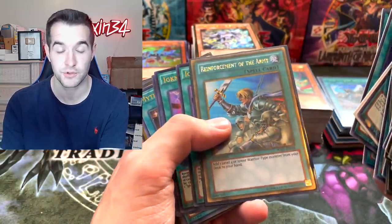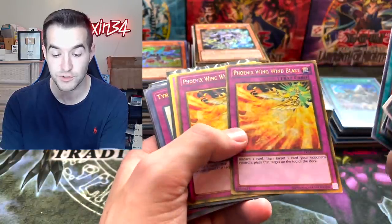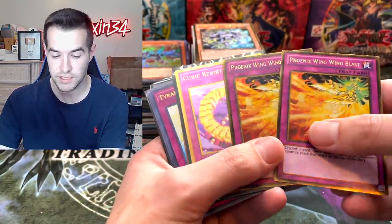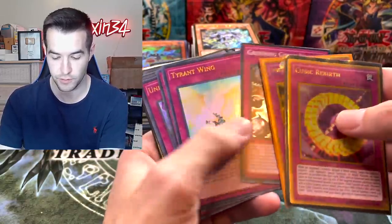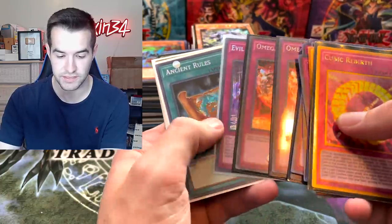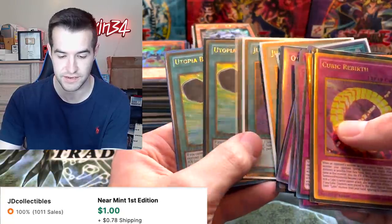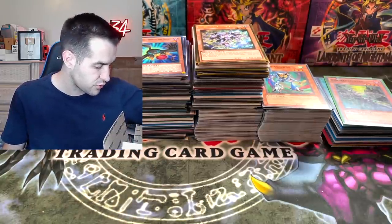Deep Eyes, Lemon Magician, Summoner Monks, Plague Spreader, Spellbook, the Blue Boy, Solar Recharge for the Lightsworns, Monarch stuff — just tons of foil cards. There is some big stuff in here as well. Phoenix Wing Wind Blast — these are very good goat cards that I do not have many of, so a couple gold versions is pretty cool. Unending Nightmares, Chain Disappearance secret rare, Omega, Summon, Ancient Rules — if I was playing a different version of Blue-Eyes that might be decent.